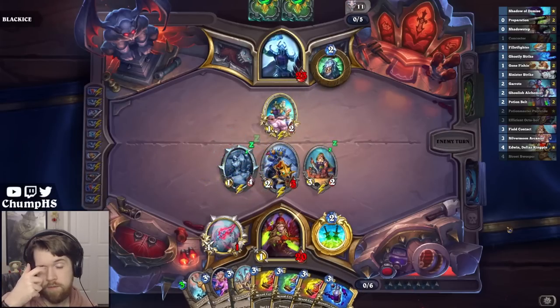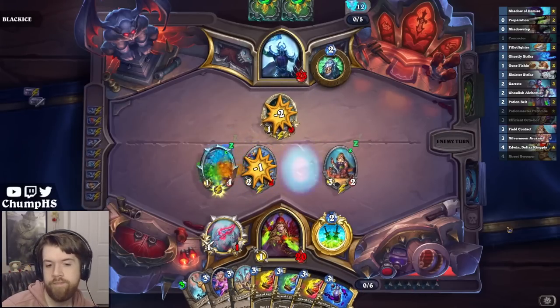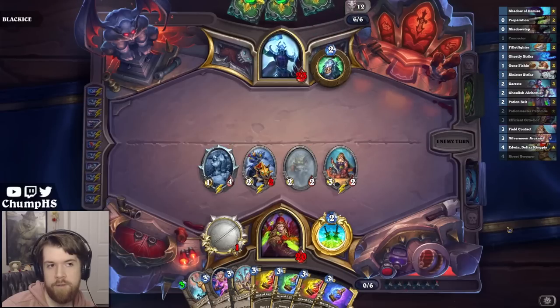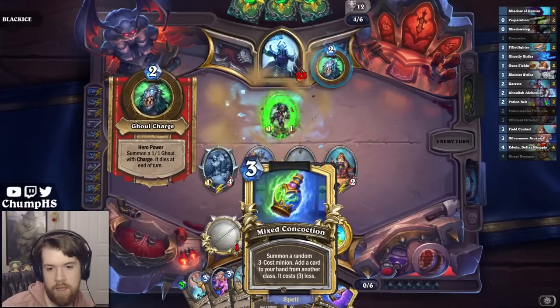You can concede any time now, Death Knight opponent. If they have a couple of strong turns into Marogar, I could maybe still lose. But I have a pretty good hand.